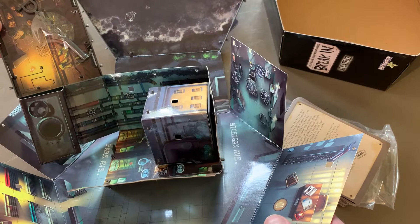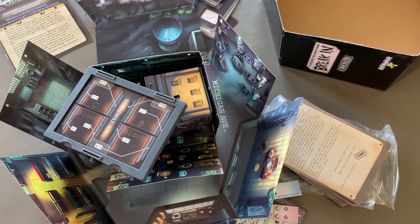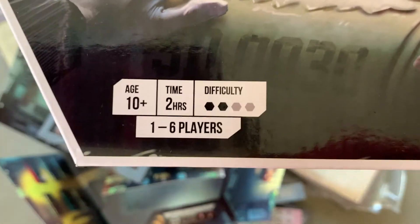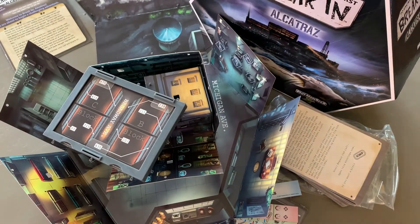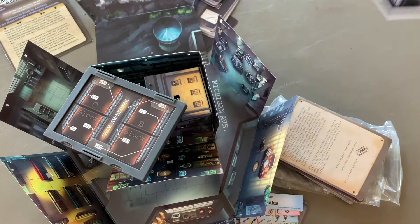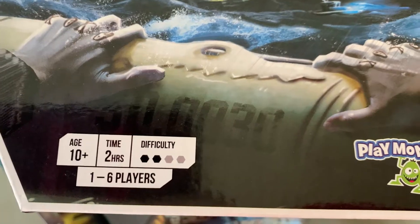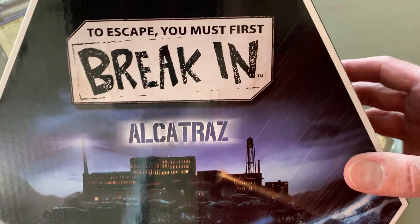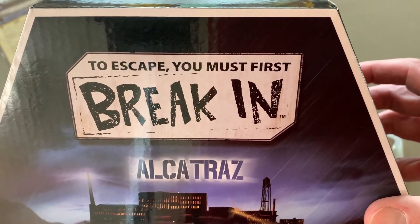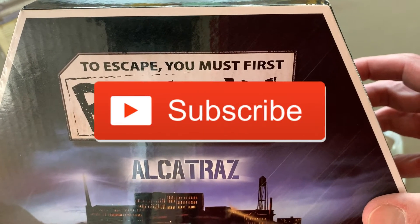It's neat, but goodness — I have no idea how to play this, it looks so complicated. But it can't be that complicated, it only takes two hours. I've done D&D campaigns that were less than two hours. I might not do a solo play of this — I might have to do this with other humans. I don't think you could tolerate watching me play this for two hours. This is Break-In Alcatraz — it looks fun, it looks cool. I will at some point play this and give you a review and a quick how-to-play video. I'll be back with another video next week, so go ahead and click that subscribe button so you don't miss a thing. Thanks for watching and see you next time.